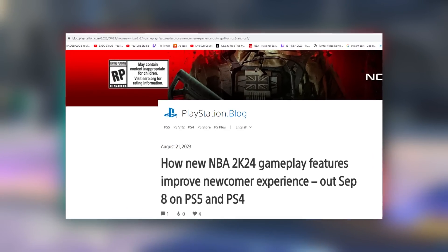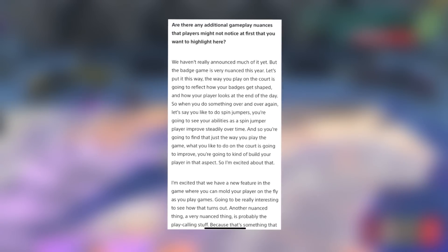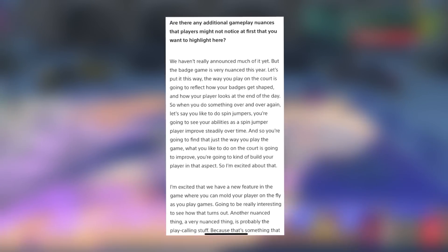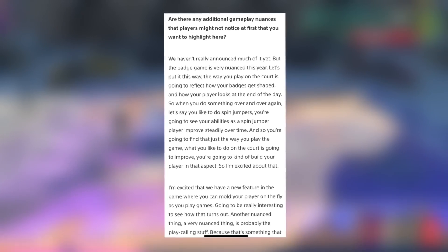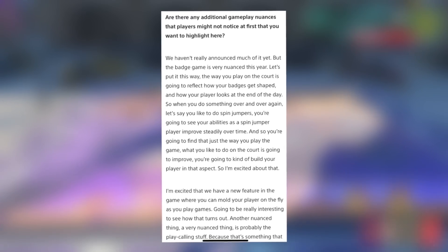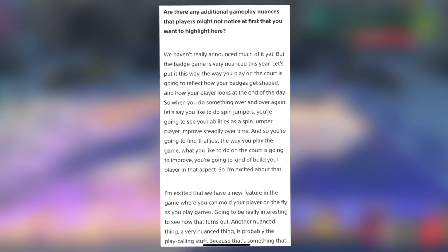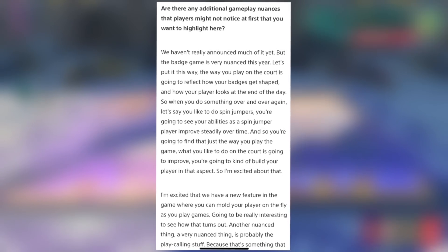Regarding additional gameplay nuances in NBA 2K24, Mike Wang said the badge game is very nuanced this year. The way you play on the court is going to reflect how your badges get shaped. If you like to do spin jumpers, your abilities as a spin jumper will improve steadily over time. You can mold your player on the fly as you play games, which is a new feature.